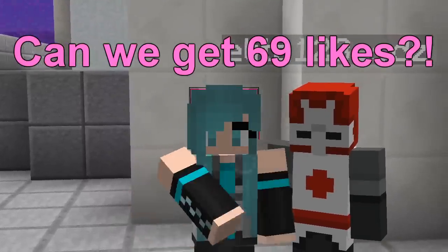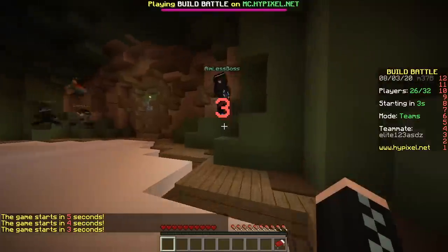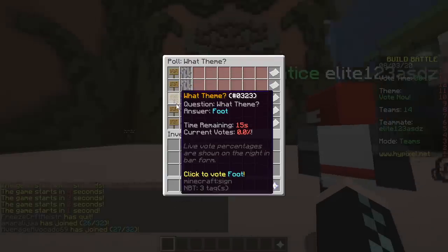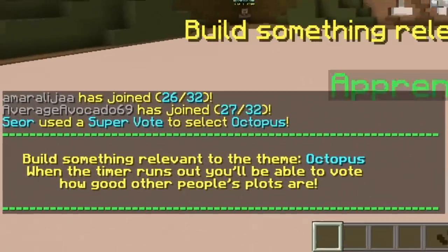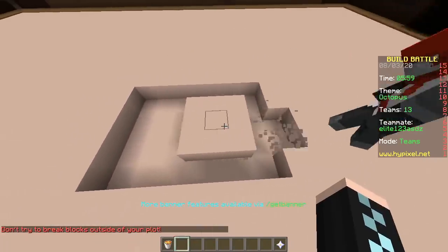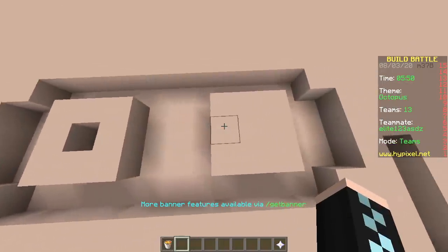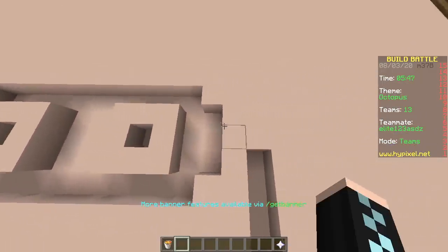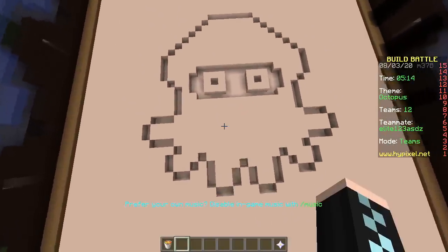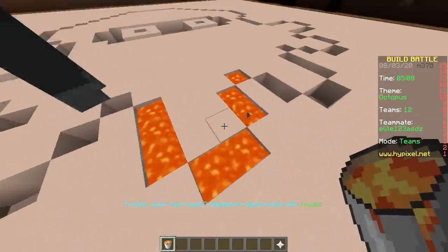Hey, what's up! Today we're gonna do the only lava challenge — lava only, first one baby! The options are crab, foot, octopus, shell, octopus. So we're gonna make a pixel art, which is hella lame, but we're gonna use lava — oh yeah, baby — and that will make it cool. Oh yeah, that's it!